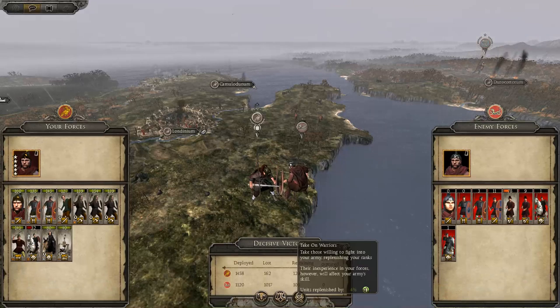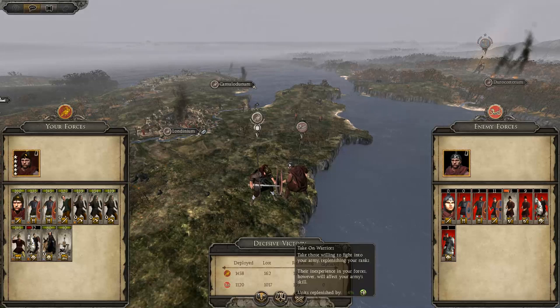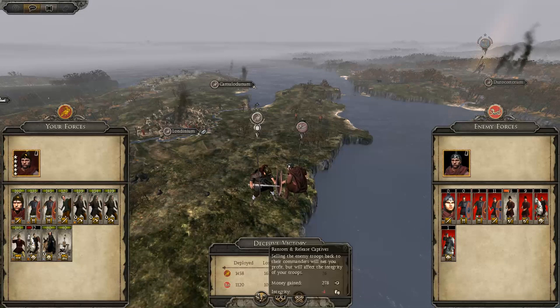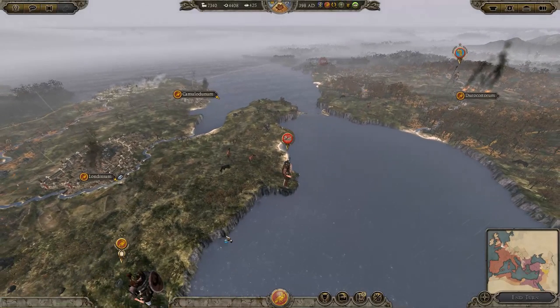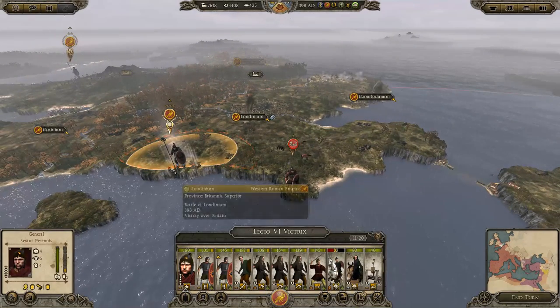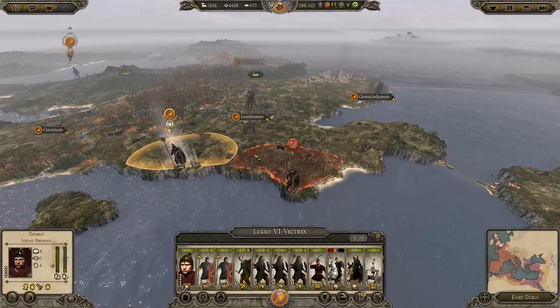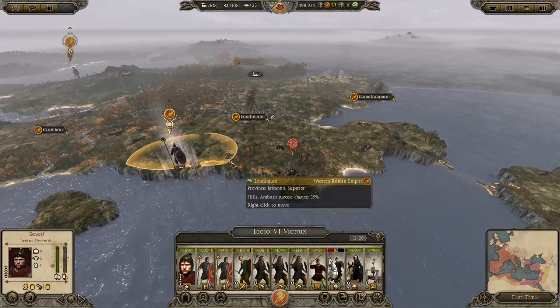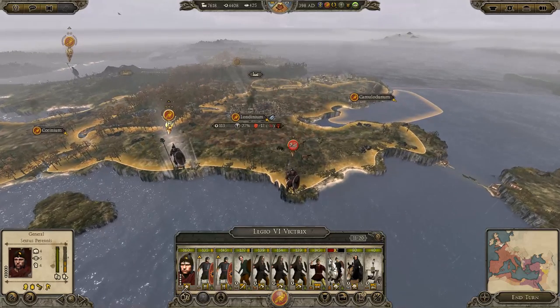That other unit was killed. So should we replenish by 4% or take on ransom? I think I'll take the ransom. They got away. We're not done with them yet, but we're close to it. We should be able to catch them next turn. But for the rest of your turn, I want you to come and sit in Londinium.